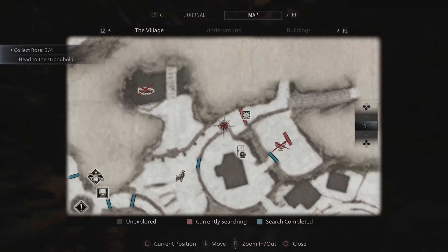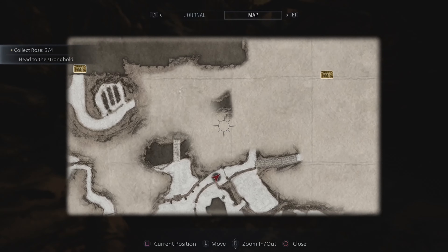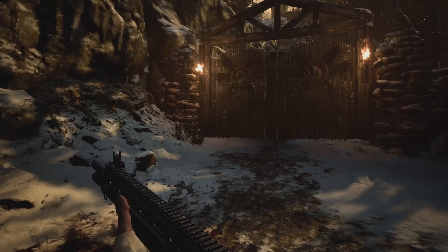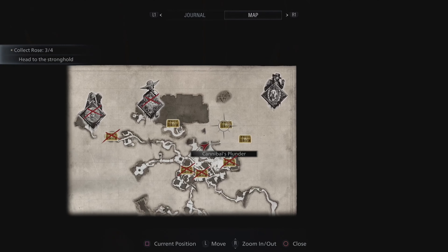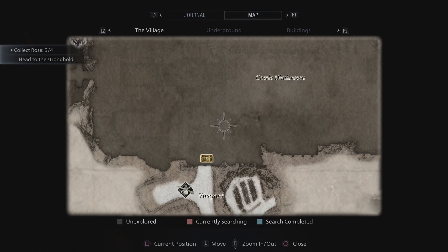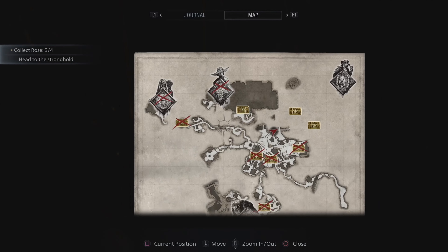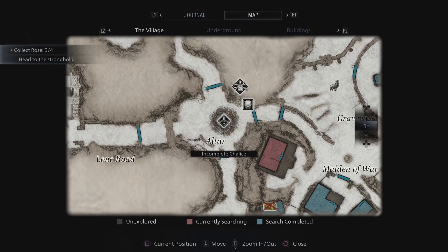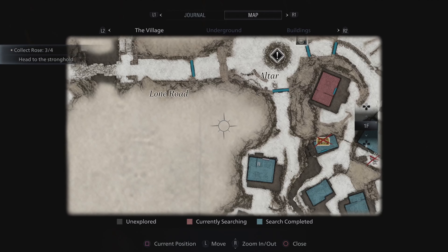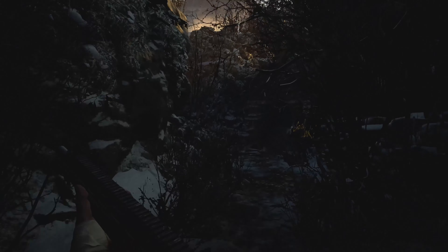All right guys, so it looks like we made it over to try to get this treasure out of the way. I'm hoping the second treasure up here we can actually reach. There's a path up here, and I know we do have the six-winged key now, so we should be able to unlock every door. I want to take care of these last three treasures. Before we go over to the altar and put in Rose's parts, I think that's when we'll be able to actually see Heisenberg.